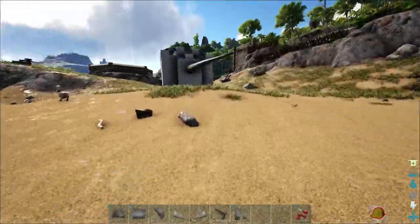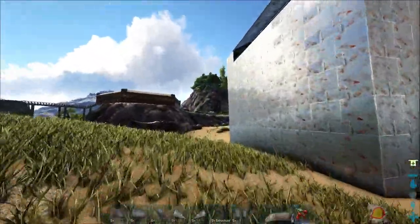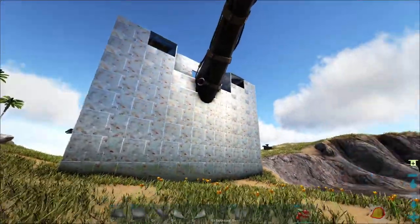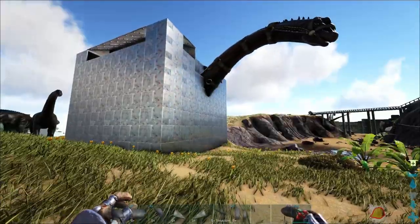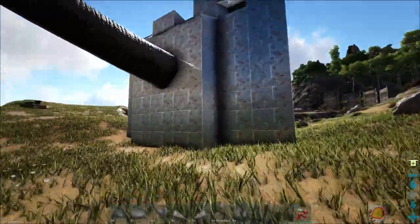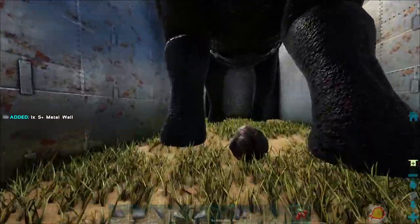But yeah, there's the Bronto. So we've placed some things down — and by some things I mean many, many walls. Way too many walls. We've kind of armored the entire Bronto. It looks a little funny with the neck. Unfortunately, we can't build out super far from the actual platform itself — there's a distance on that. So that's as far as we can go, basically, without it looking super weird.